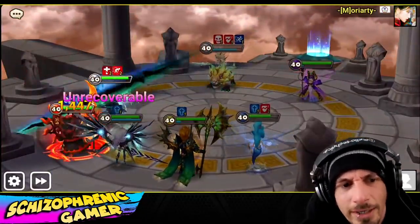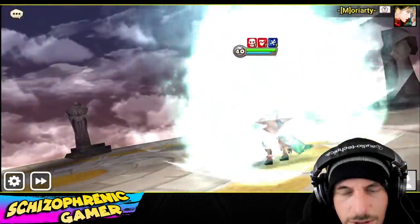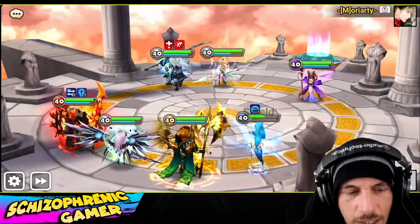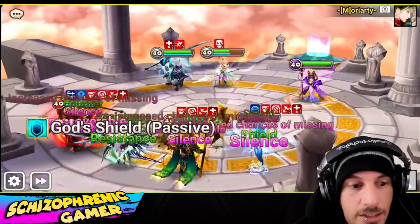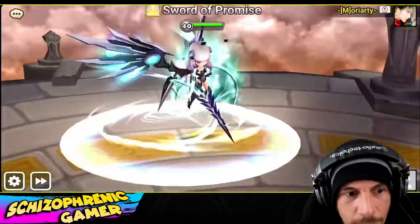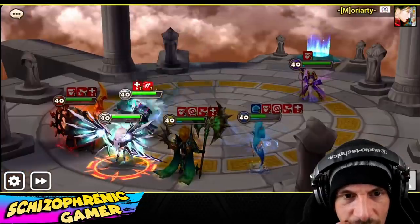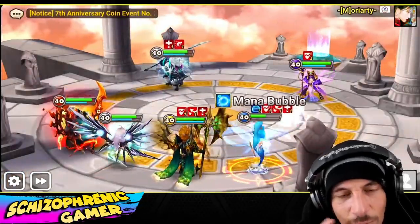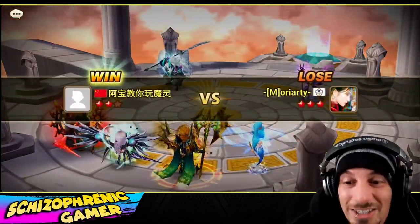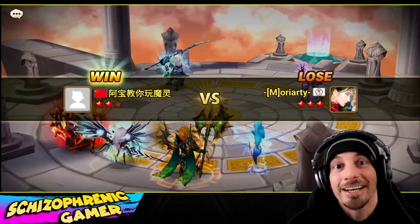I didn't pay too much attention to the Akroma leader skill or the witch leader skill, but I'm pretty sure he went for the Akroma leader skill. He's got Akroma, and we're going to see some other matches with some other stuff — not just Akroma — but you see he's using passive tanky bruiser units. He doesn't have the skill to cleanse right now. I'm assuming he's on violent. He beats a G3 player with the Xiongfei first pick and a Water Mermaid.